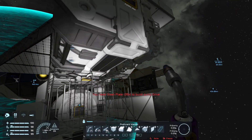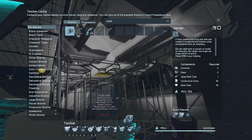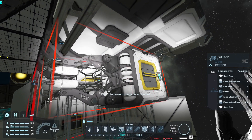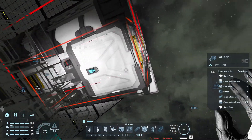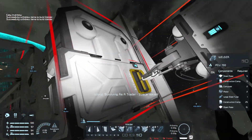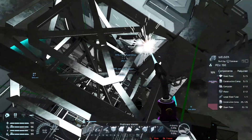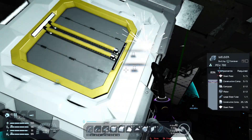Should have thought about that earlier, but there is a way to do this. Instead of slowly doing this manually, we grab a welder - not a hand welder, the actual ship welder. Place it near a port and we'll pipe it together. That's one of the quickest ways to build things up as long as you have the materials for it.